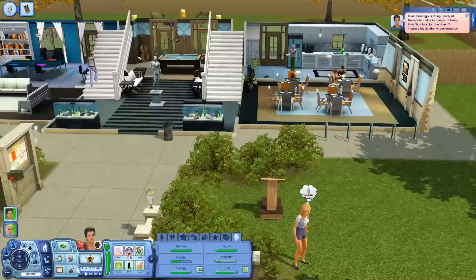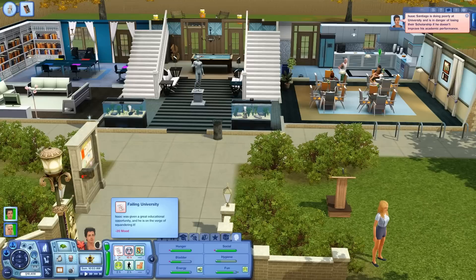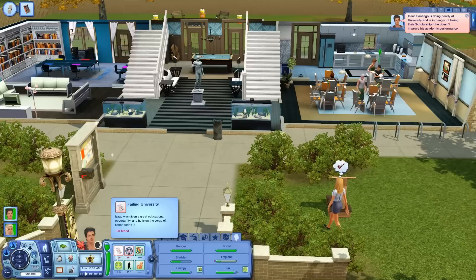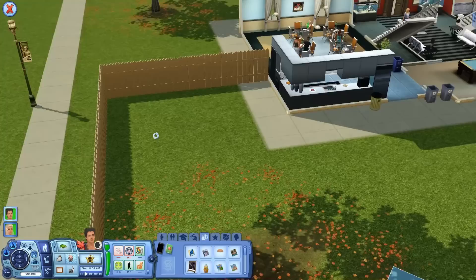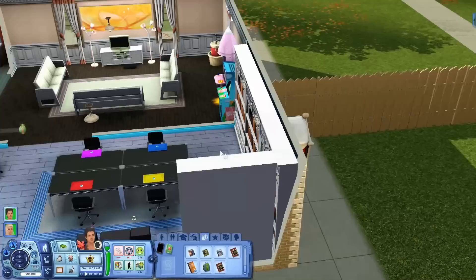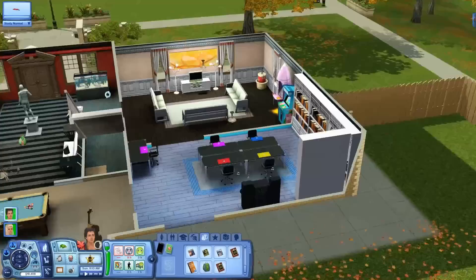Uh-oh. Isaac Santiago is doing poorly at university and is in danger of losing his scholarship if he doesn't improve his academic performance. Oh my gosh, failing university. Isaac was given a great educational opportunity and he's on the verge of squandering it. Okay, so he's definitely about to bust his little nuts today — no joke. We're getting a nutcracker and cracking them, because he definitely needs to get his grades up. We're going to have him come over here and study hard.